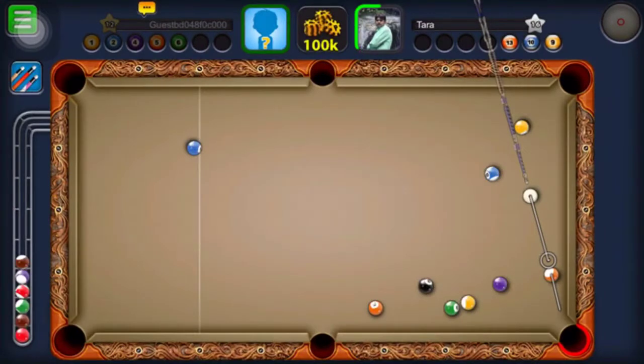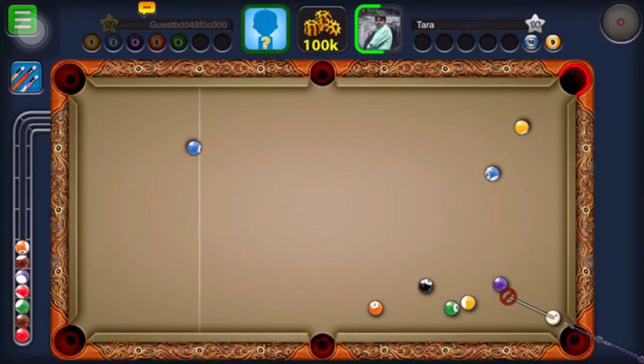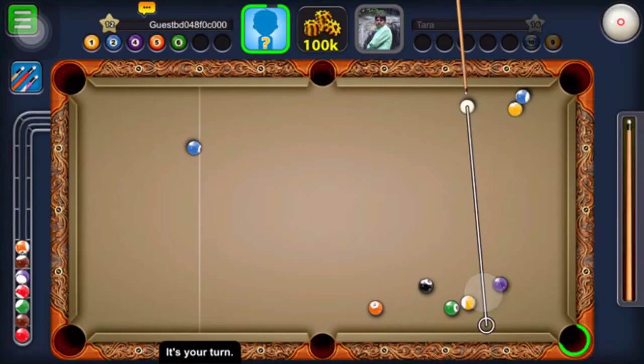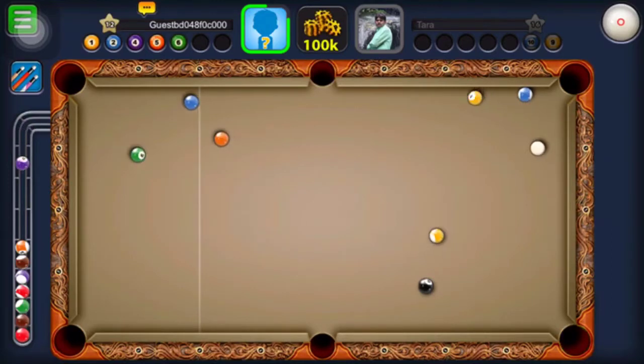Two, three, four — let's see. Okay, Mr. Tara is an Indian. He made a poor selection. He could have made this shot if he had a proxy. If he had chosen to play a proxy shot he would surely have won this match.